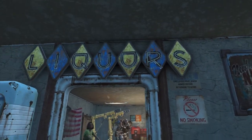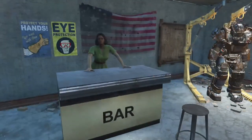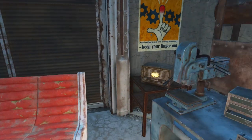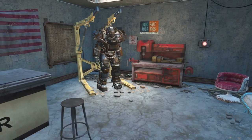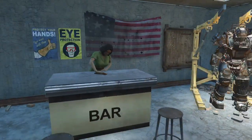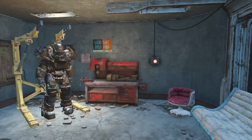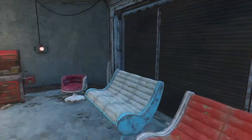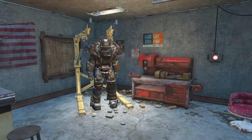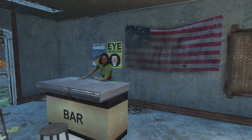First off, we got the bar here in the garage. I kind of reorganized this a little bit — not just now, but prior. I had all the Power Armor frames here originally, but between all the settlers coming in here after 6 or 8:30, whenever they quote-unquote close, I moved everything up to Sanctuary. So we got a full Suit of Raider Power Armor here at Red Rocket. We got our barmaid.